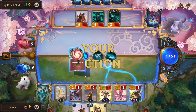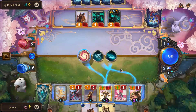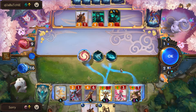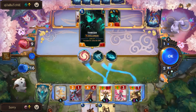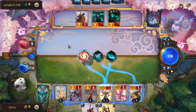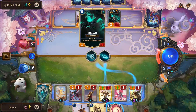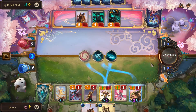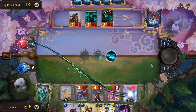He plays Vile Feast. I could save Azir with Retreat, and I'll get a Blooming Blade back. I could use Recall on my Blooming Blade card instead. I feel like Azir is way too important right now so we retreat him and get the Blooming Blade back.